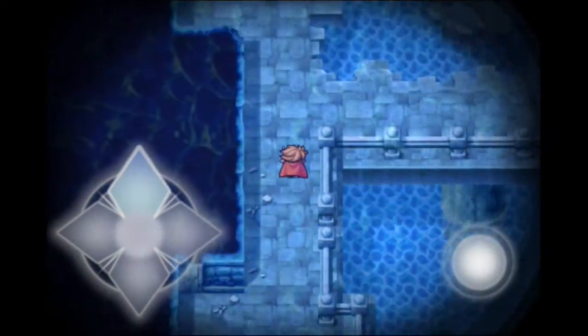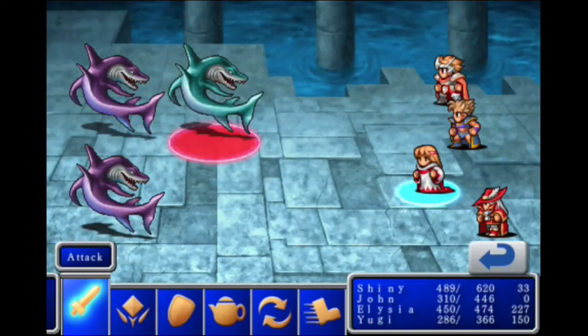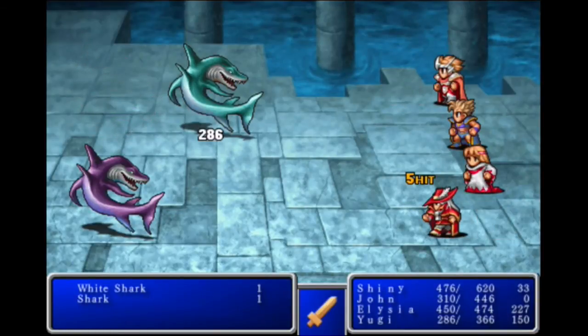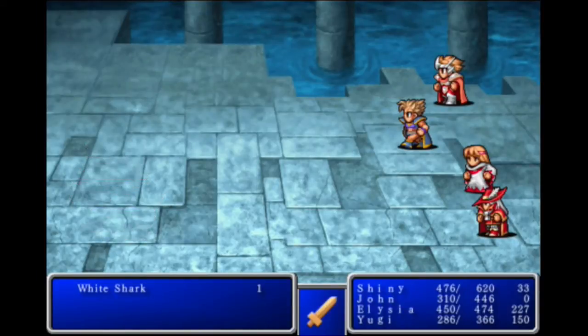Now we've got to go all the way up and then make a right right here. Another encounter. Two white sharks — we haven't really seen this encounter yet. Two white sharks with a shark? We've only seen one white shark with one shark, at least I think so. White shark down and shark down — and now the final white shark is down too.